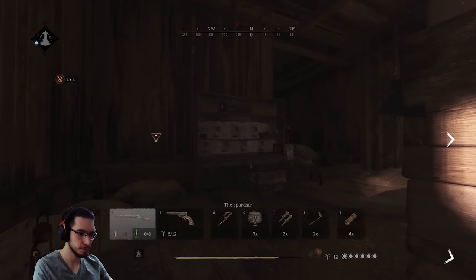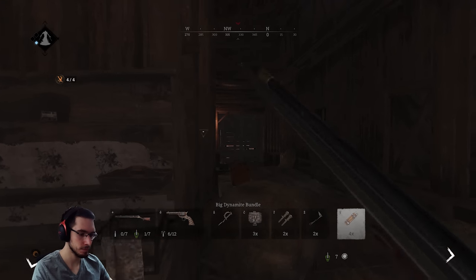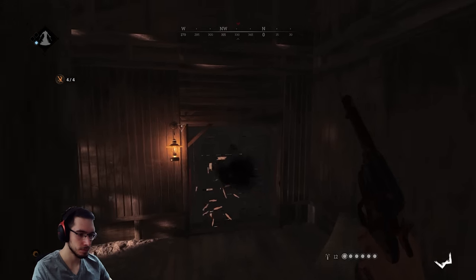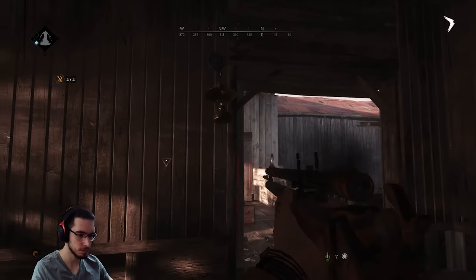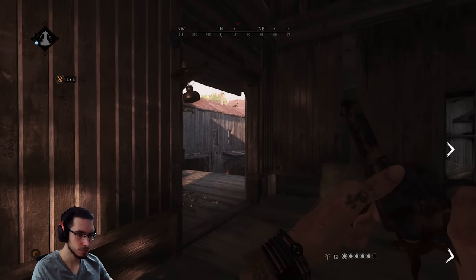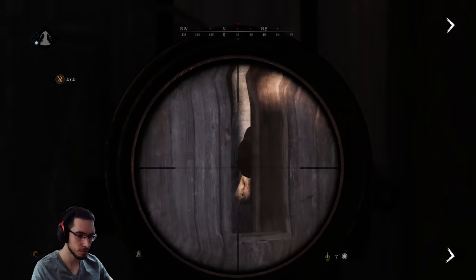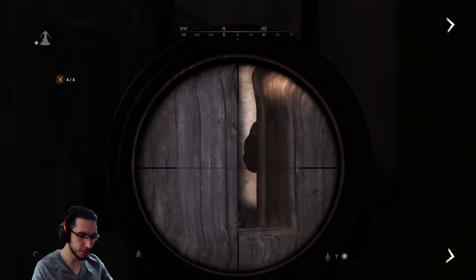One is right here — right behind this door. Watch out. I think he has a shotgun. Hit — he's bleeding. There's people on me now. I'm dead. Is the ground shooting or what?